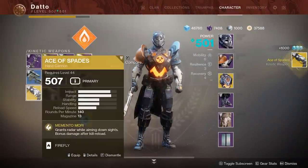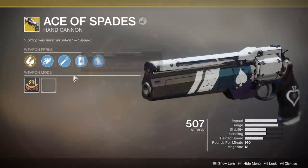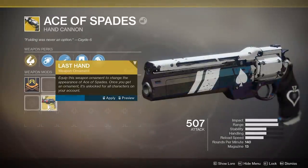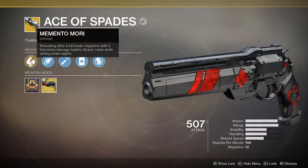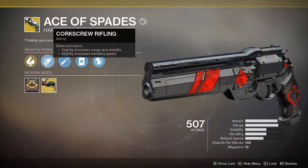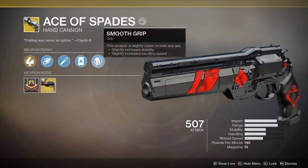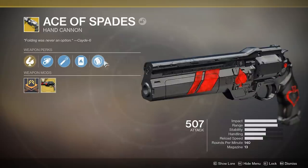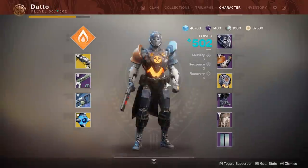You can swap weapons and come back to the Ace of Spades and the bonus will still be there, which is pretty good. It makes it very beefy in PvP as well — I've heard a lot of people getting killed in 1 headshot and 2 body shots with the bonus proc. It is seemingly very strong right now; we'll see how strong it ends up being as we move into the future. That is how to get Ace of Spades — enjoy, and I'll see you next time.